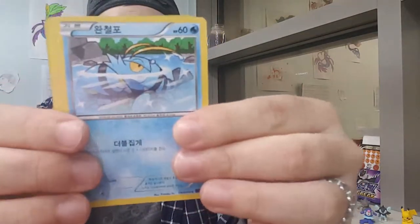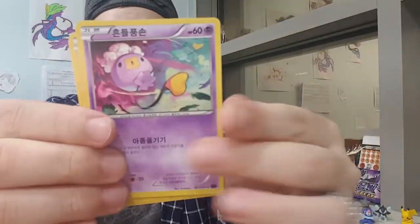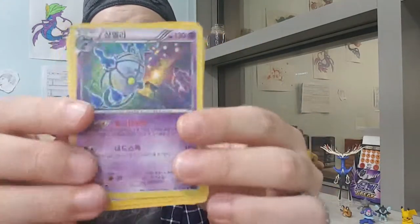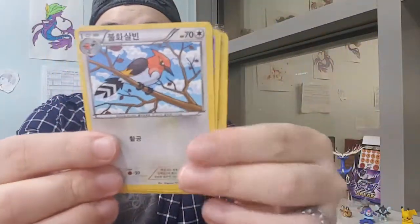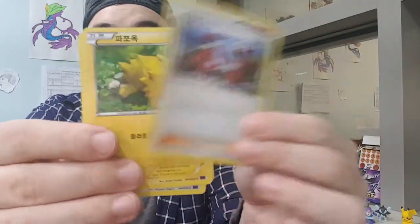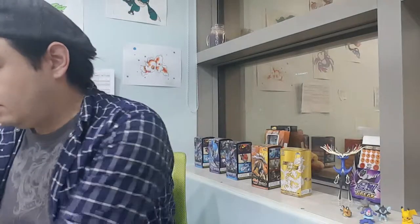I think I got something good - I hope! A Clawitzer, a Fletchinder, Cobalion, and another holographic Chandelure! My second one in this set. Next pack: Joltik, Fletchinder, Litwick, a Toxicroak, and two trainer cards.